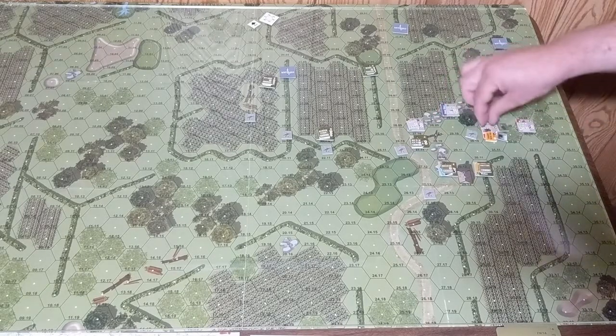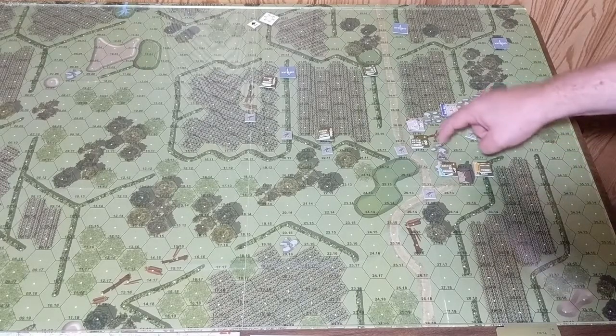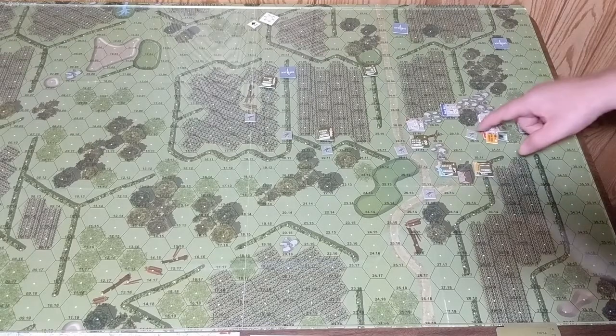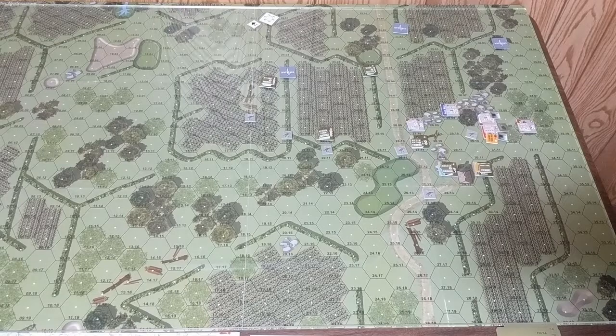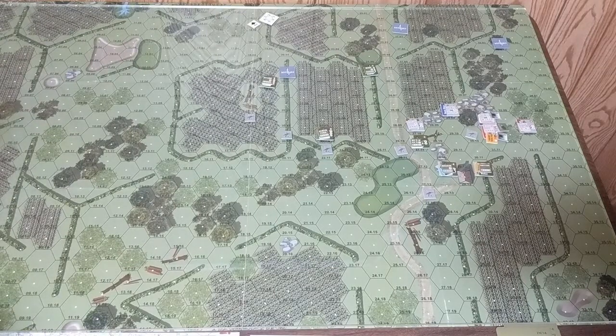That ends Charlie team. Red team impulse four: the routed character hides. The newly-wounded character's order changes to duck back, which becomes hide — he does nothing. The third red character has aimed fire and can see Miller. Range is six — no range modifier. Miller is running and gunning in the open — minus-one modifier. Weapon skill three with minus one needs a two or less. He rolls an eight — miss. End of red team.